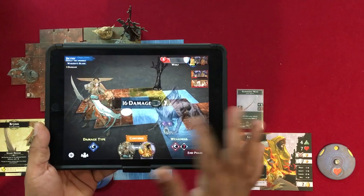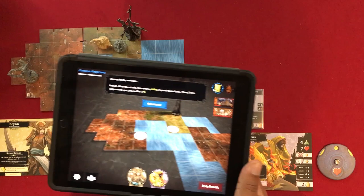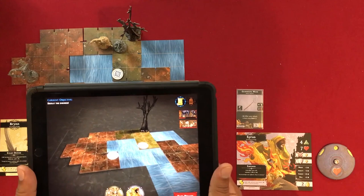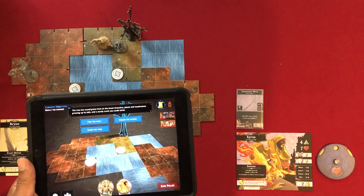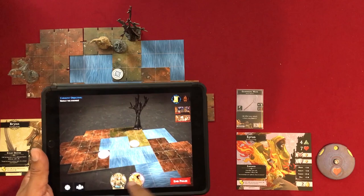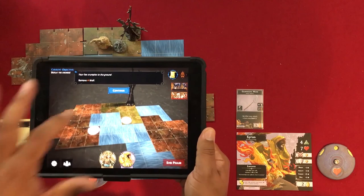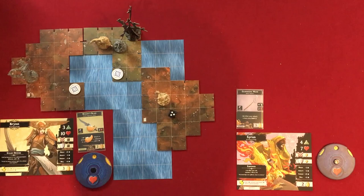Lo and behold — the wolf is weak to slashing weapons, which is pretty cool. The enemy shifts one space toward me — however I move them is up to me. They're still adjacent, so I automatically suffer one damage. I attack the wolf again: three successes — that is the end of the wolf. We're told to remove it from the board. Brynn has now taken her three actions, it is the end of her turn.